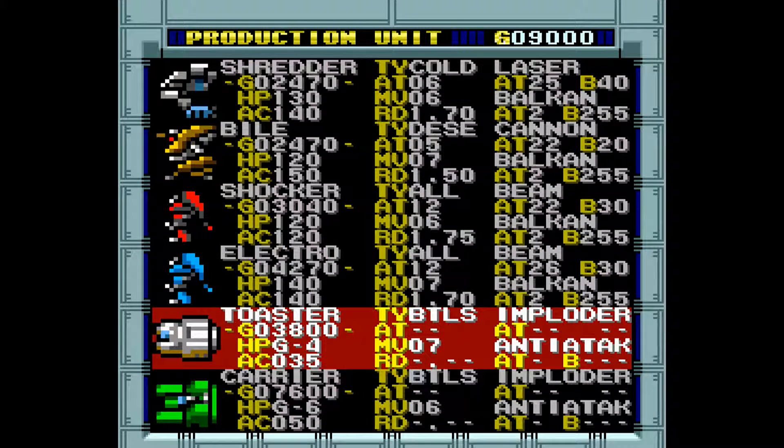This tactical destroyer was designed with four main batteries and the ability to carry one ATAC. Since the defenses of this unit are quite low, it should be used for transport only, avoiding battle at all costs.